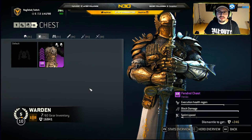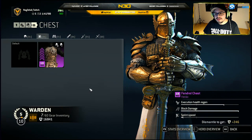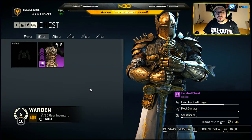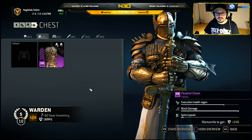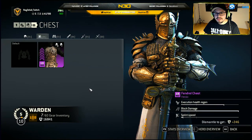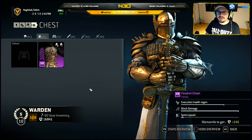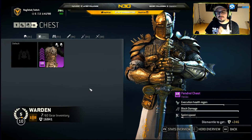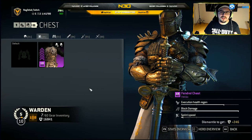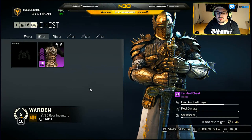Now let's talk about the chest. We have execution health regen, block damage, and sprint speed. Execution health regen is the amount of health points you will get after executing an enemy. Block damage is really interesting and important — it's an offensive stat. It's the amount of damage you will do to the enemy if you perform a heavy attack and the enemy blocks it. You will still do a bit of damage that goes through the block, and that could be enough to kill the enemy if they have just a few health points left. Sprint speed is straightforward — it's just your sprint speed.